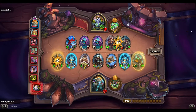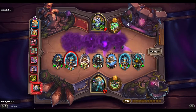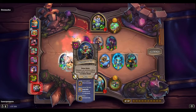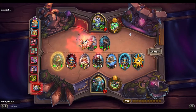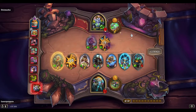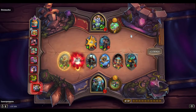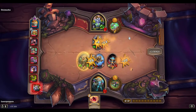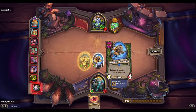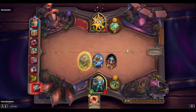We were up against — oh Bonker got a buff, okay this guy's gonna have hella stats and a shield. I think you don't have enough stats to kill all my guys. I think we just killed this guy — sorry new hero.